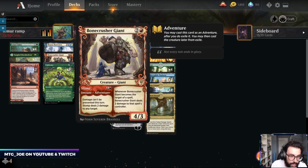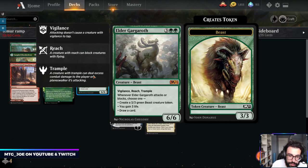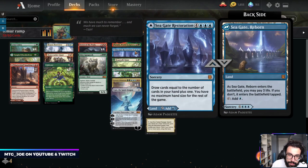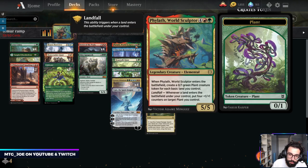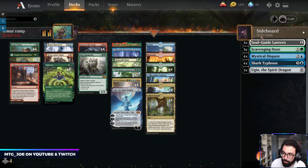You have the Adventure shell of Bonecrusher and Brazen Borrower for disruption. Gargaroth is just a big tank on its own. You can refill your hand with Seagate Restoration. You have Ugin to clean up the board. Filanth is something I want to try out — it's like a lower-end Avenger of Zendikar, looking at basic lands in play and putting counters on creatures, but it's a way to hopefully jank out your opponent.